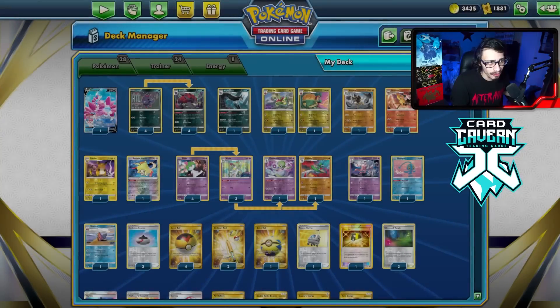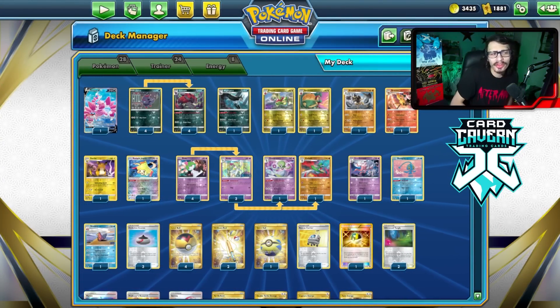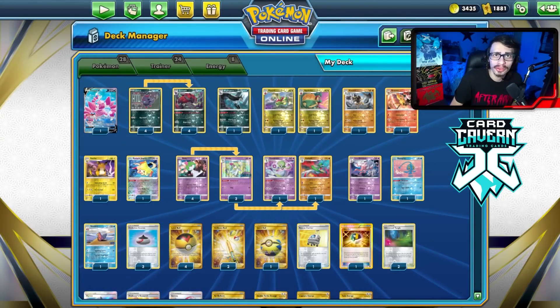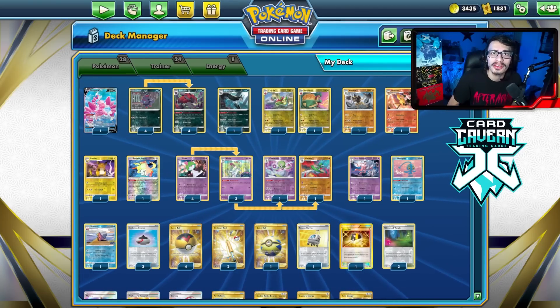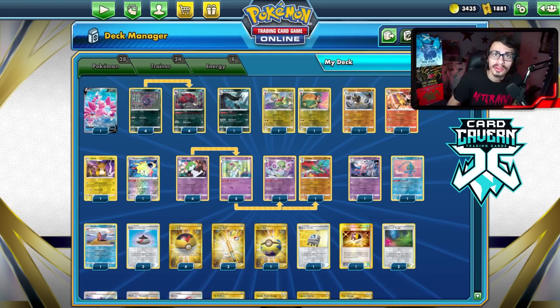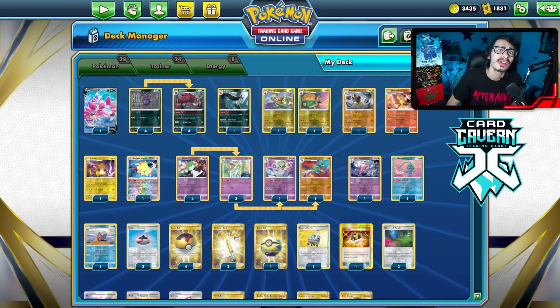The best way to play it right now, before rotation, is with Zoroark Box, which got a lot better with Silver Tempest. Quick shout-out to the sponsor, Card Cavern TCG. If you're ever looking for any PTCGO packs, get them over at Card Cavern — they sell codes online for the cheapest. If you're looking for Silver Tempest codes, get them at Card Cavern. At checkout use my discount code, code LDF, for a 5% discount on your order.